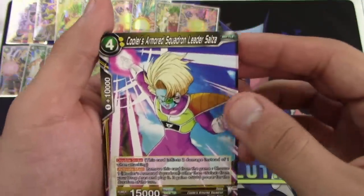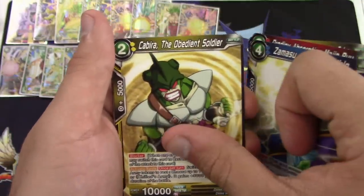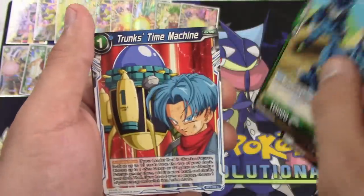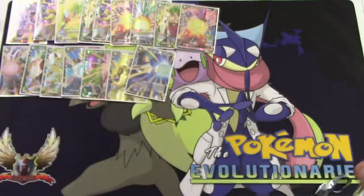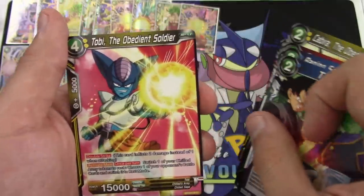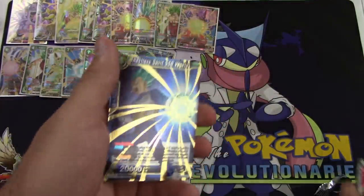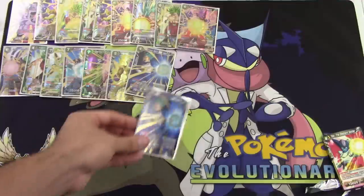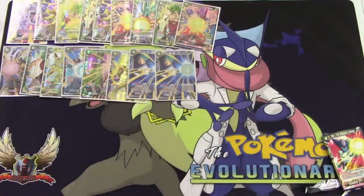Salza, Proudly Absorption Majin Buu, Zamasu the Invincible, Kariba Obedient Soldier, Super Saiyan Son Goku, Uncountable Mini Cell Jr., Trunks' Time Machine, Yamcha, Raging Spirit Sun Gohan, Time Ring, Tobi Obedient Soldier. And — Restless Spirit Super Saiyan Blue Vegeta as a super in this one! That's a second one of those we've pulled. Two packs to go — one more super would make this probably one of the most epic openings we could have hoped for.